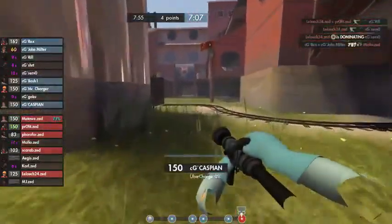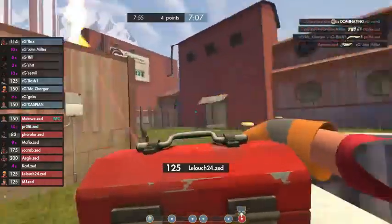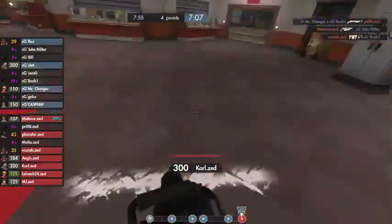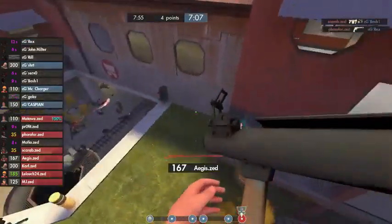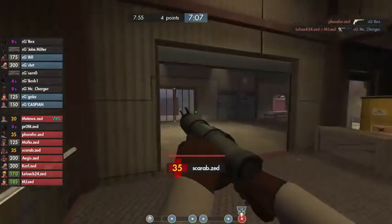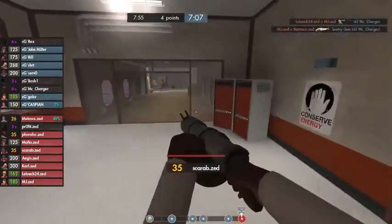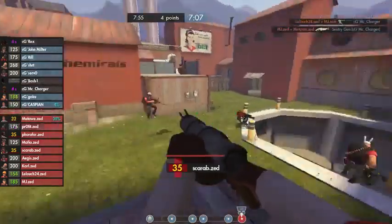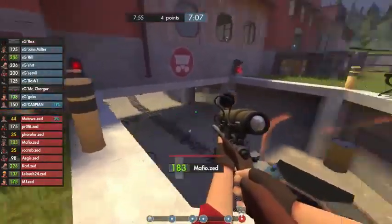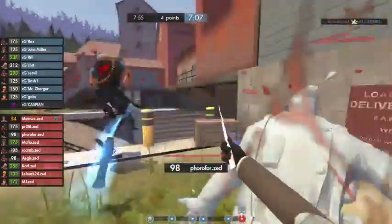This is why I love Swiftwater — we're going to have this crazy last-minute defense. Meadowie is at about 96 percent. He got an Ubersaw in there and took down John Milter. He's going to have an Uber to pop onto the cart if necessary. He is taking a lot of damage from McCharger so he had to pop his Uber, they're going to try to do something — but they won't be able to do anything with this. What a nice play right there from the Engie on the offensive team — McCharger, wow.